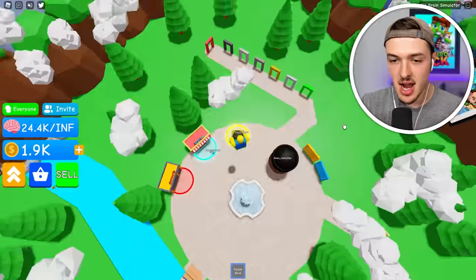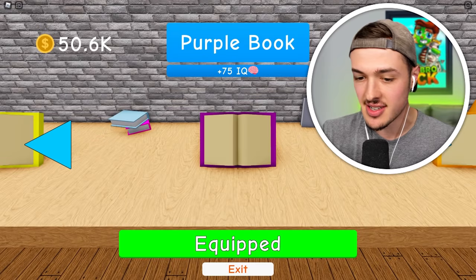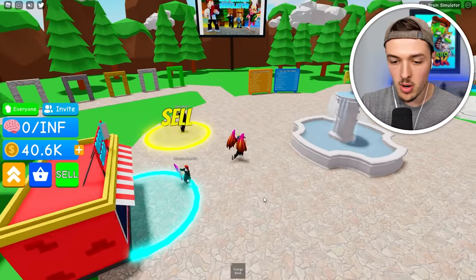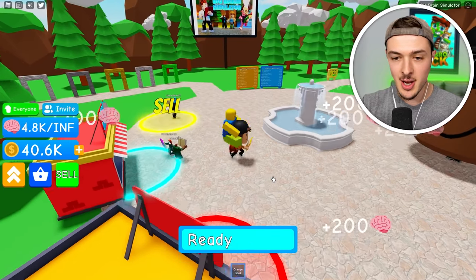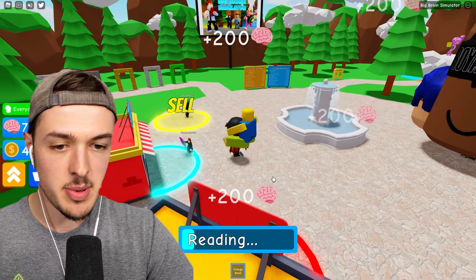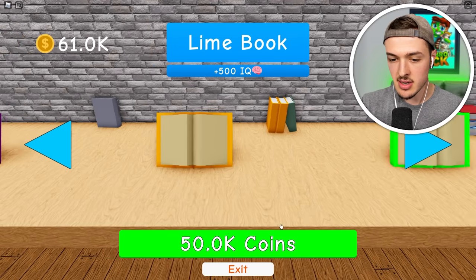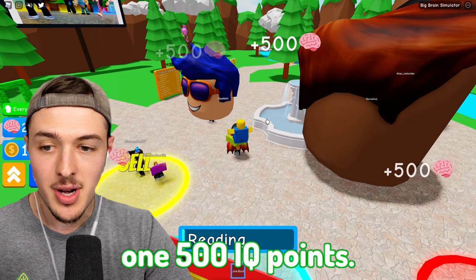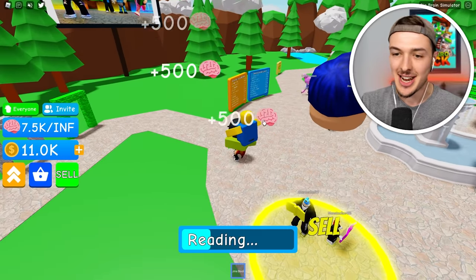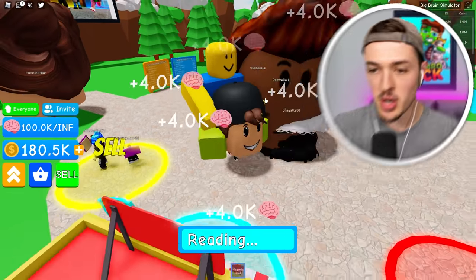Let's just pop down on this sell button — we just made $50,000. We'll use 10,000 of that, and we need a couple more to unlock the next book. Read, Jack — read like your life depends on it. We're gonna spin in circles and read, that is how you read faster — that's what they told me in school. We have $60,000 now, so we can get the lion book, which gives me 500 IQ points every single page that I read. I'm on a roll, but I'm nowhere near the smartest person here.